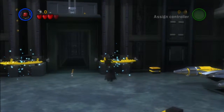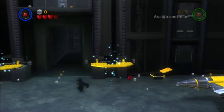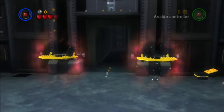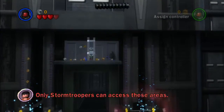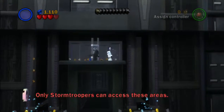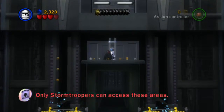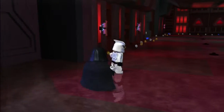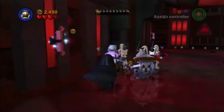But first and foremost, last time at the end of the last episode we bought a clone. Now, if you remember me saying that you can use a clone trooper to access an Imperial Panel. Don't worry, there are no minikits in here. The only thing we are here for...